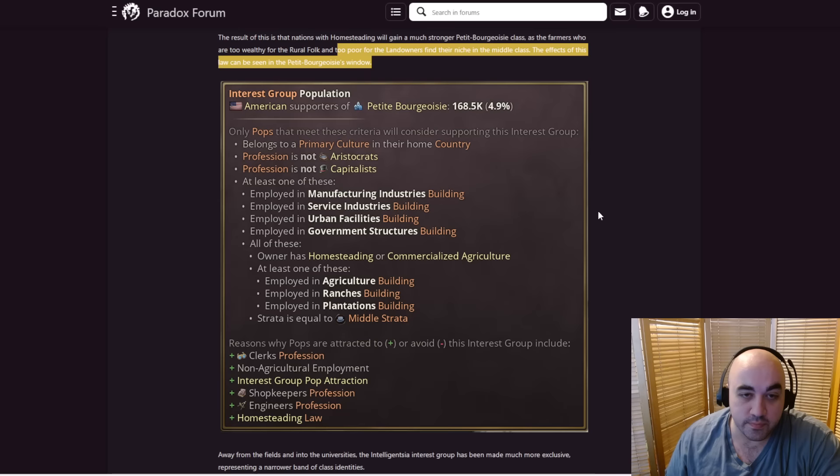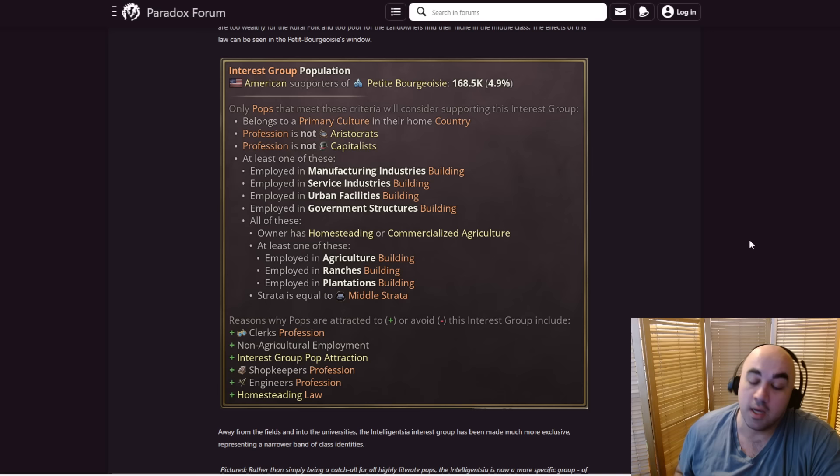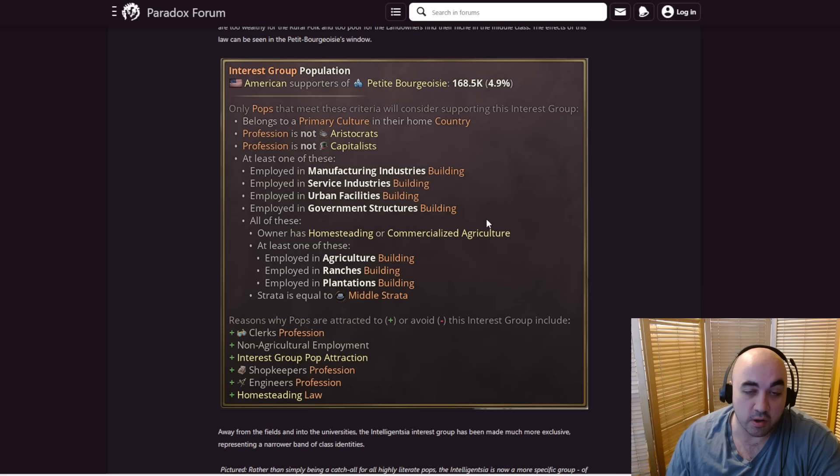Here we see the attraction conditions of the Petit Bourgeoisie — they can't be aristocrats, so farmers are eligible but not capitalists. They have to belong to a primary culture and be employed in various roles. One of having homesteading or commercialized agriculture is required — so not tenant farming — and they must be middle strata. This means if you're leaning into the Petit Bourgeoisie, you almost certainly want homesteading or commercialized agriculture. Commercialized agriculture might be really good because it can also positively affect the Petit Bourgeoisie as well as allow farm laborers to join the trade union, which previously wasn't possible. This is all so interesting — there are going to be so many effects and I hope this is in tooltips rather than requiring digging through psychotic amounts of information.